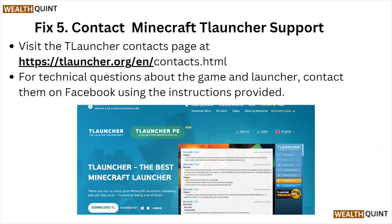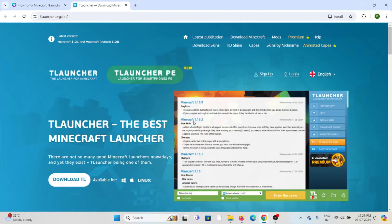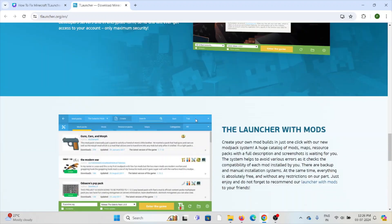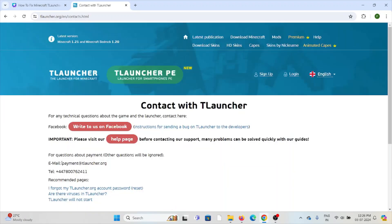Fix number five: contact the Minecraft TLauncher support team. If you have tried all other troubleshooting methods and are still facing the problem, you can contact the TLauncher support team through the website TLauncher.org/el. Once you visit this site, you can contact the support team through phone number or send them an email and request for help.